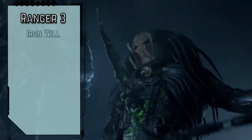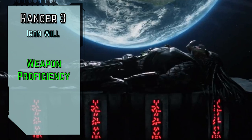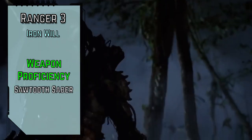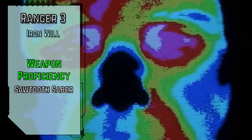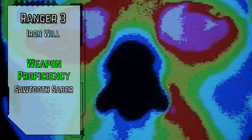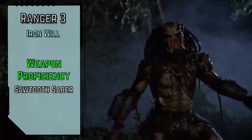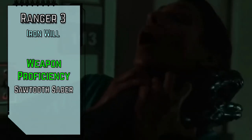Level 3 rangers gain Iron Will for expert will saves. We'll pick up weapon proficiency to gain training in an advanced weapon of our choice. We're grabbing the sawtooth saber for the lightest, most serrated blade we can find. It's agile and finesse, and it's got twin, meaning our strikes gain a bonus to weapon damage if we've already attacked with another weapon of the same type this turn. So it's really good if you're using two, but if you're climbing or grappling, you obviously can only use one saber at a time.